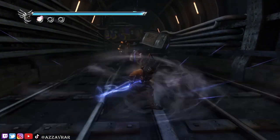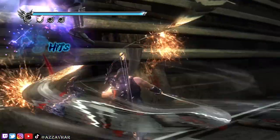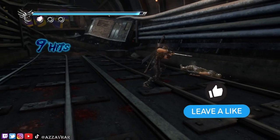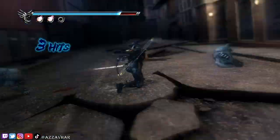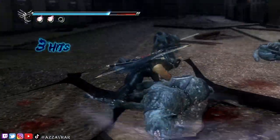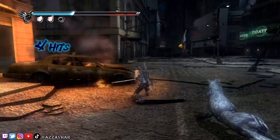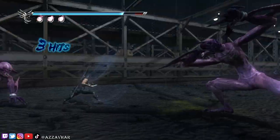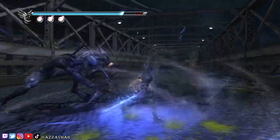You can also absorb essence to speed up the charge of the ultimate technique. Whilst charging, if Ryu absorbs 1 essence it will instantly put him at a level 1 ultimate technique, and if he absorbs 2 essence it will instantly put him at level 2. However, keep in mind that if you absorb essence to charge up your ultimate technique, that essence loses its normal value. For example, if you used a blue essence to speed up your ultimate technique, you wouldn't actually recover any HP. Same for red essence — if you absorbed it to speed up your ultimate technique, you wouldn't recover an additional ninpo spell. When absorbing yellow essence for an ultimate technique charge, Ryu will only gain 20% of that money's value.